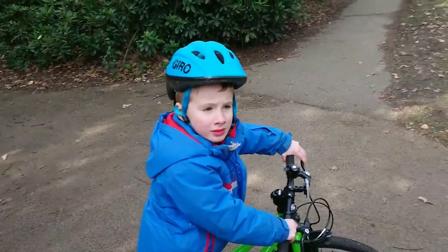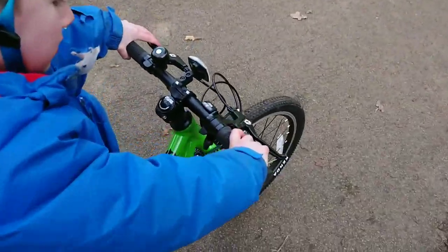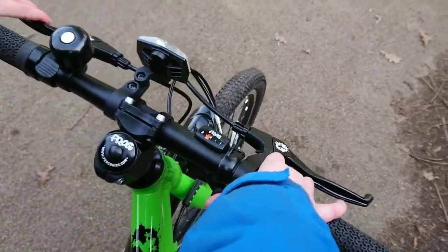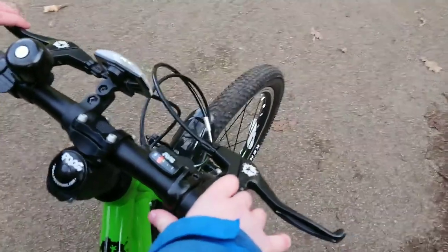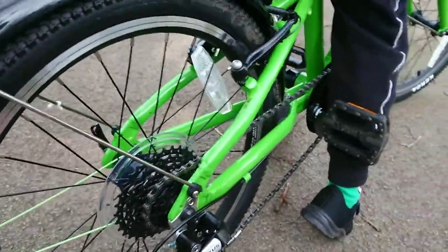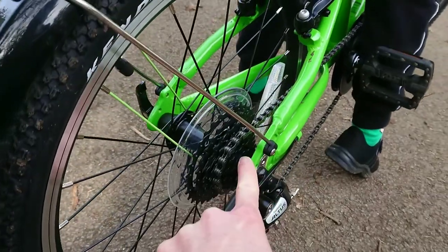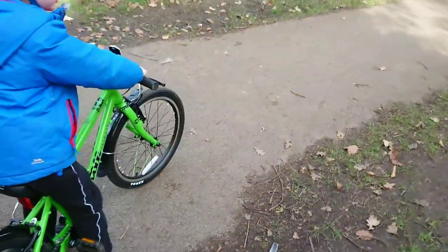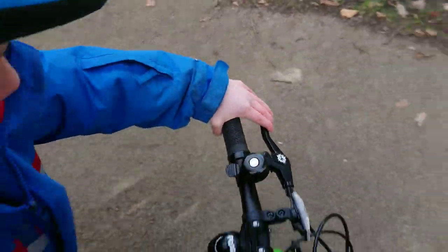Now we're going downhill. Oh, it's a steep one. So you're going to press the top trigger — but just press it when you're pedaling. When you're pressing the top gear, it will go into a harder gear which means you can go fast. Off you go, but remember if you need to brake, press the back brake first, which is that one.